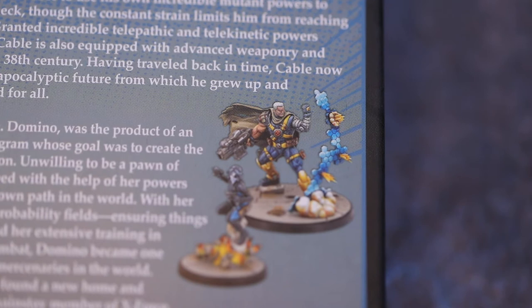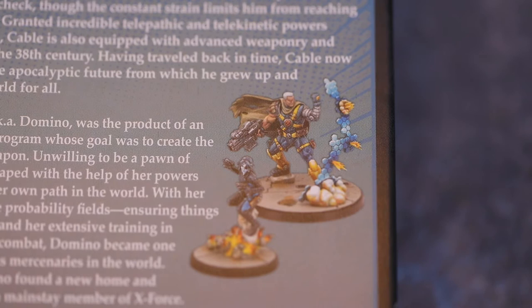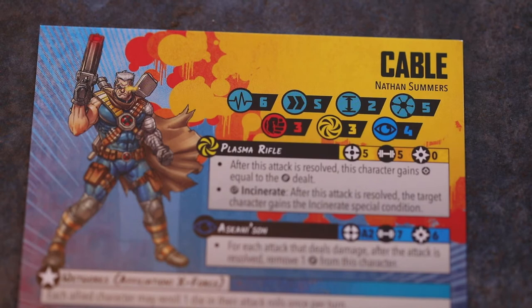Nathan Summers, when he was a baby, was infected with a legacy virus — a human-released virus to eradicate mutants. The only way of keeping him alive was to send him into the future where they developed a cure, and when he came back he was older than Cyclops was.